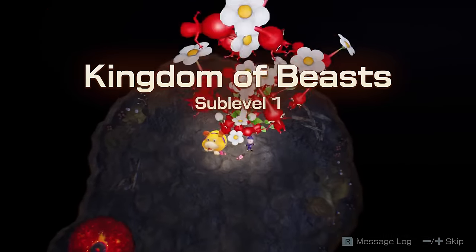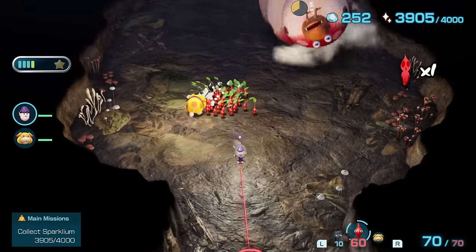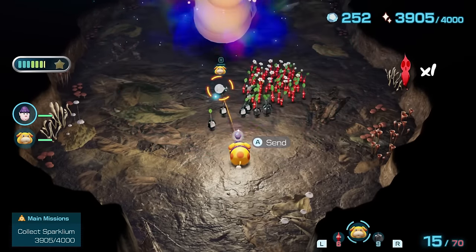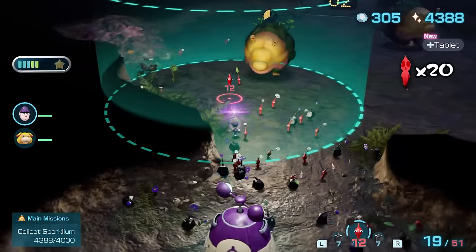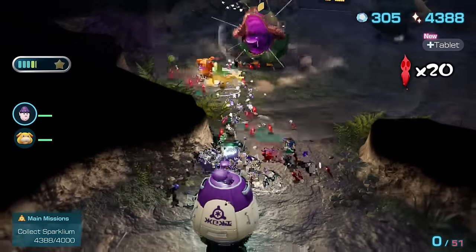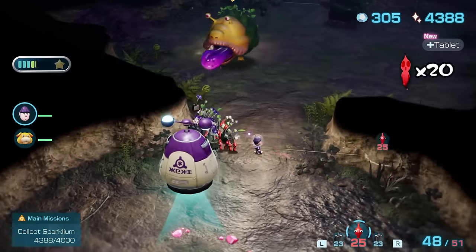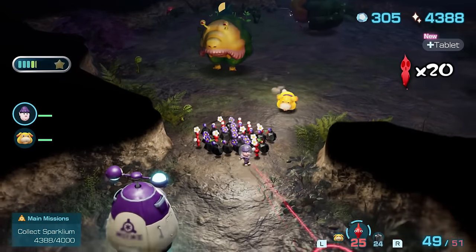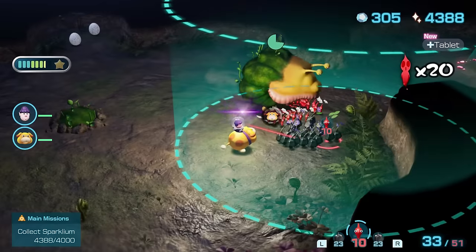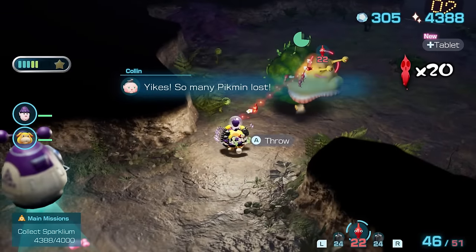The first roadblock for me came in the Kingdom of Beasts, which was a minefield of Bulborbs. The Empress Bulblax makes an appearance again, this time without lava or rocks — and with Oatchi's charge ability, she isn't too much of a problem. Her husbands, on the other hand, fisted me. Their new scream sends Pikmin into a panic, making them easy pickings for their tongues, and also wakes up any other creatures in proximity — in this case, a second Emperor Bulblax. I lost a significant number of Pikmin to these two, and just like that any chance of a deathless run completely subsided.